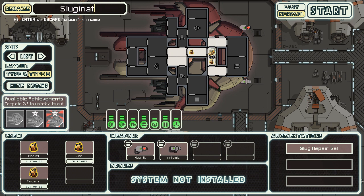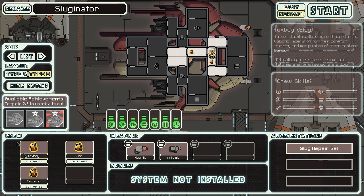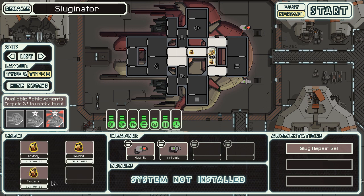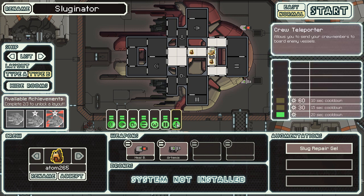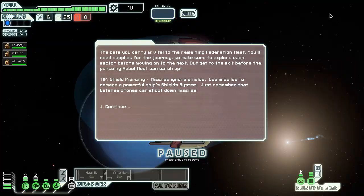We're naming this ship the Sluginator — Goll told me to on Twitter. The guy who suggested the slug ship was FoxBoy from my comments, so he gets to be on the ship. There's also my good friend and partner in crime Adam265 — there's a good story around him you'll want to hear a little later. He basically never catches a break and I felt he deserved to be a crew member on one of my LPs.